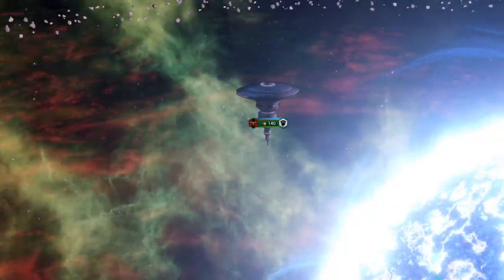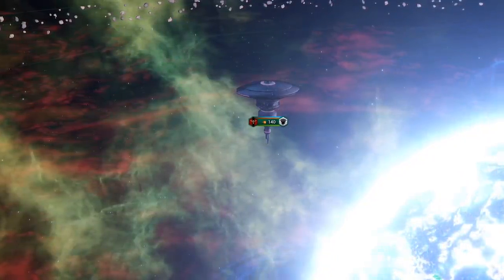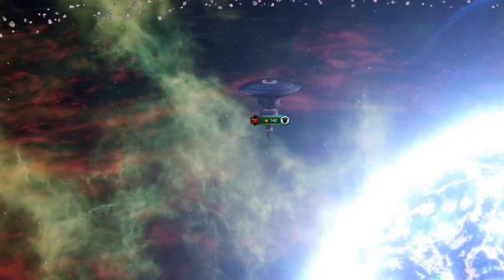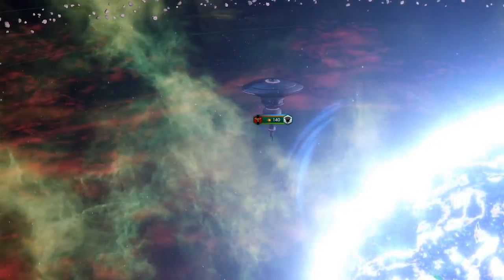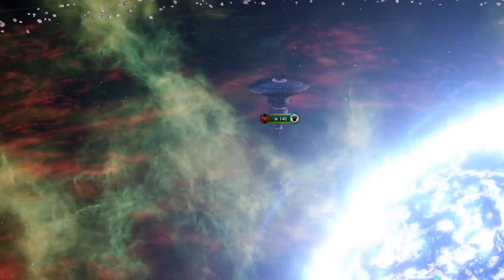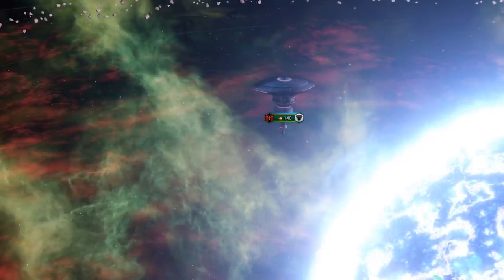Starbases come in five different flavors and five different classes, ironically labeled class 0 to 4. At its base we have the outpost. The outpost is very straightforward — it costs 75 influence per station and gets a single missile turret on it, giving it a single weapon system you can use to defend space.